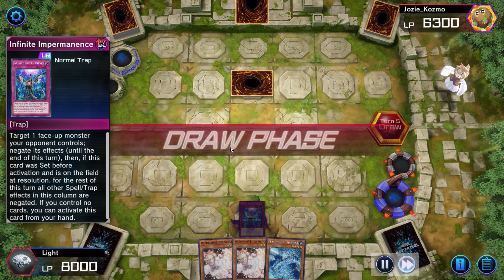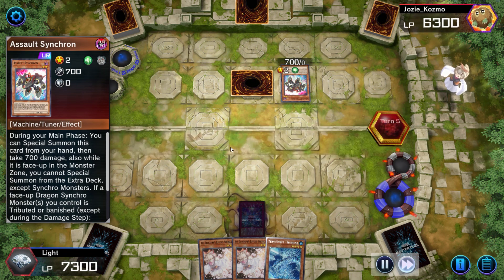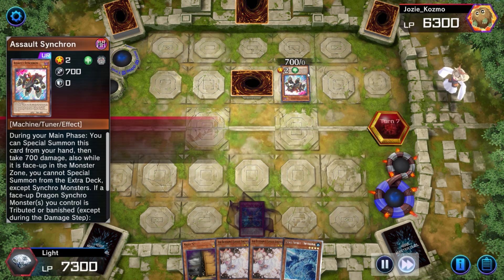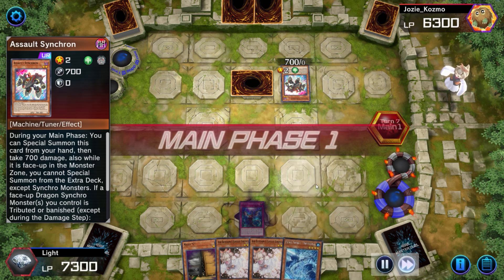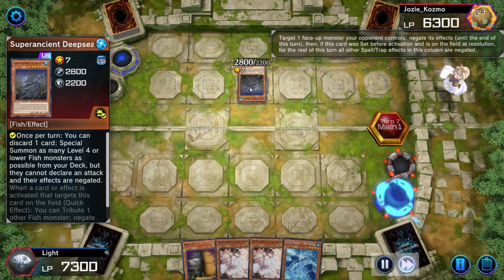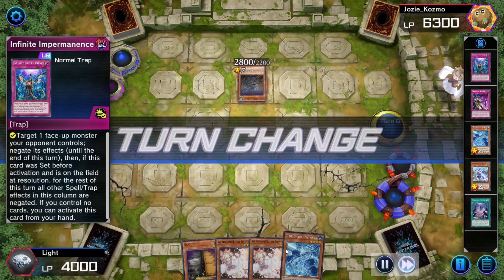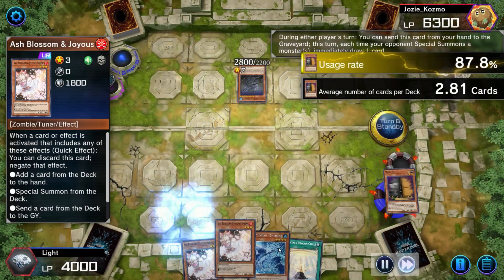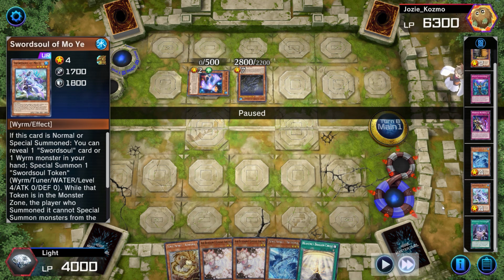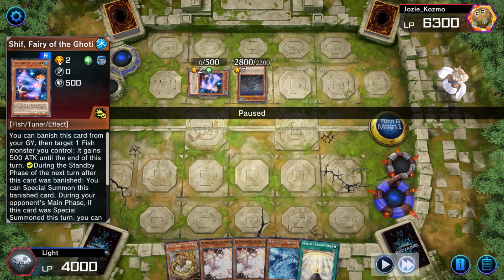Neither side can do anything. They go ahead and play the Assault Synchron and attack — I'm guessing it's a loner deck since Assault Synchron is a new card they want to showcase to get you to buy the new pack. The opponent tribute summons for Super Ancient Deep Sea and tries to go for a broken effect summoning all those fish monsters, but thankfully we shut it down with Imperm. I'm saving Ash because I want to synchro seven with Shatana, bring out Yazi, Yazi pops, then bring out Moye — but I draw into Heavenly Dragon Circle so it doesn't matter.